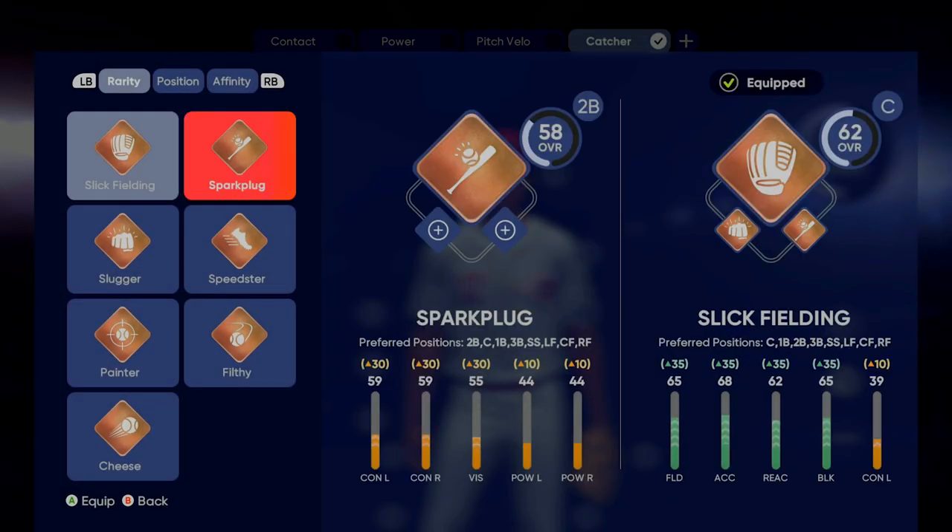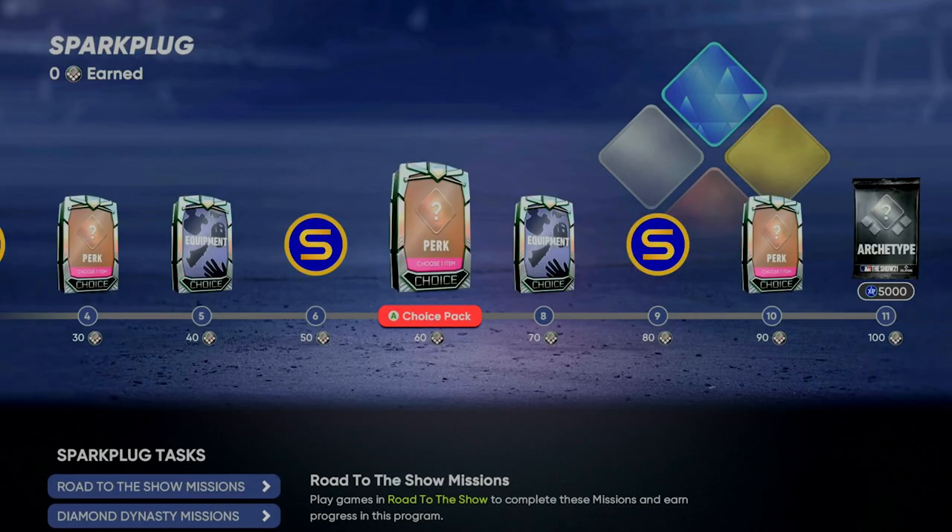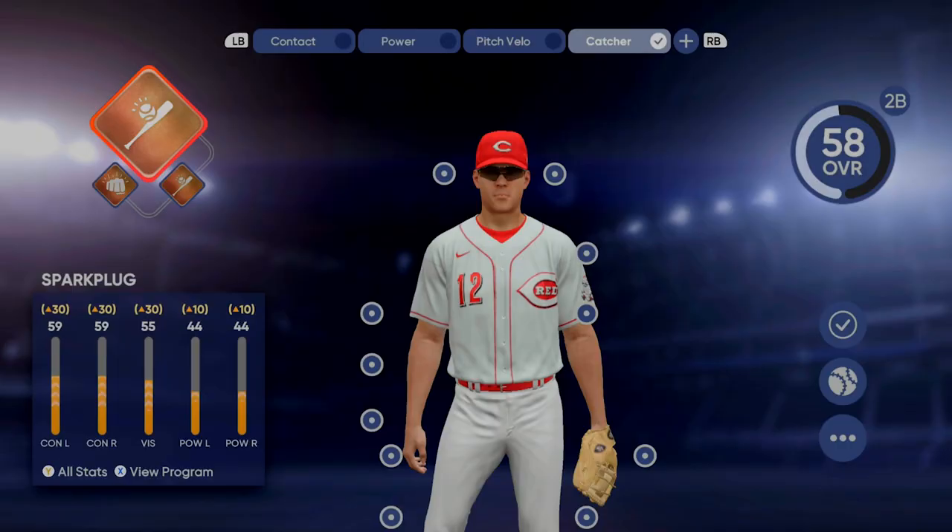Let me click another one — let's go to spark plug and then view inning. Now it's different for spark plug. So you can do this and level up each separate archetype. It's a really neat system and it's going to be a lot of fun mixing and matching and improving your player. Now you know how to use your ball player in both Road to the Show and Diamond Dynasty to help improve them and unlock rewards in both.